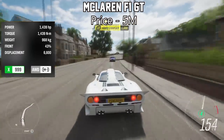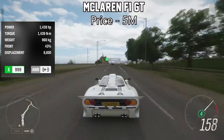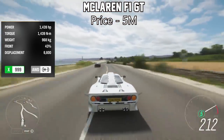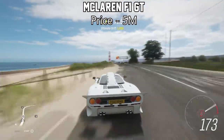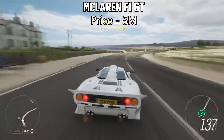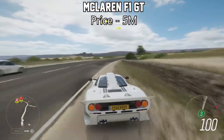This one's probably the most well-known one on the list, but I'd like to feature it anyway to get some more awareness out there of how fast this thing is — it's the McLaren F1 GT. This thing will set you back about 5 million credits on the auction house. However, the acceleration is probably the fastest of any vehicle in the whole game. If you've got 5 million to spend, this is what I would recommend buying, because it's so fast.